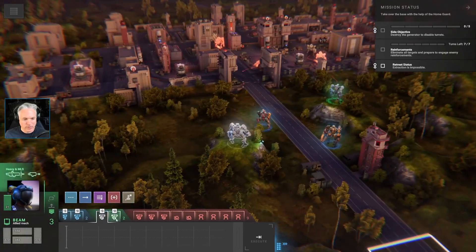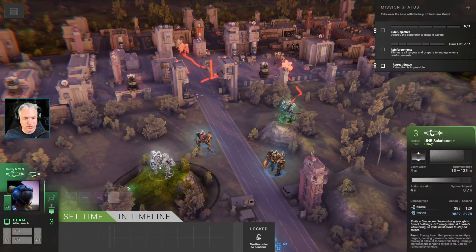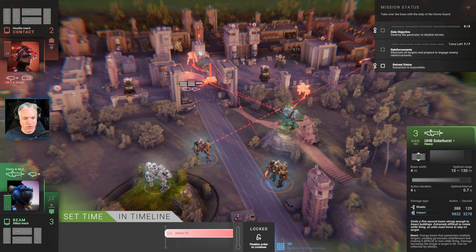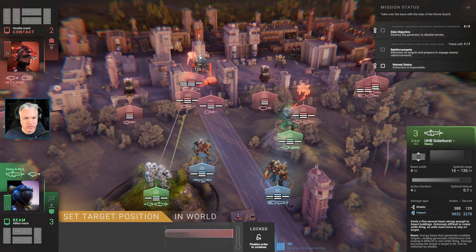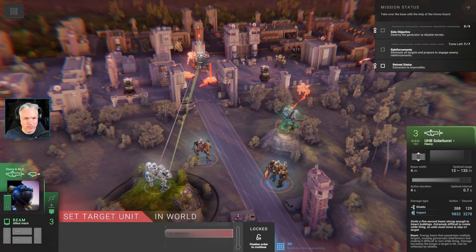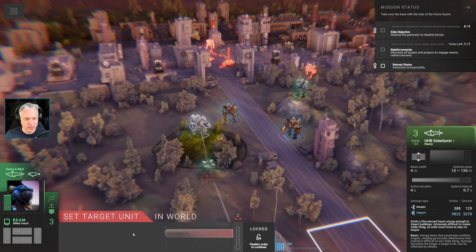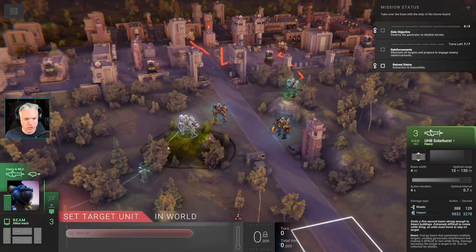Let's use this beam weapon — it has a very long optimal attack range. If I shoot in this direction, hopefully that will also impact these two tanks, because they're going to get in the way, as is this mech. We want to shoot immediately — why did I set that to shoot there?